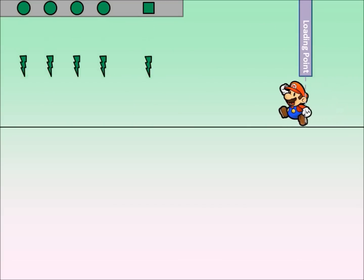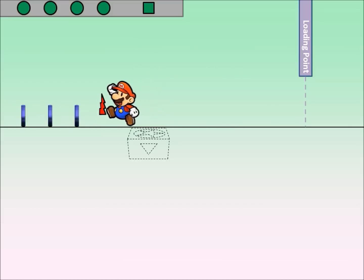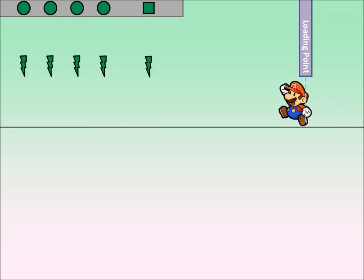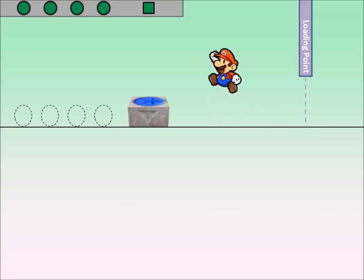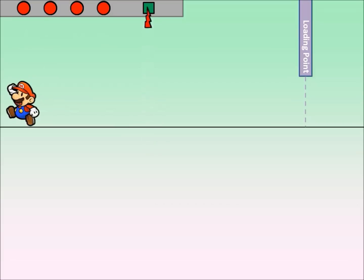When Mario goes through the loading point, the blue coins and the blue coin block are loaded. If Mario ground-pounds the block and collects the blue coins, the coins will unload and their state becomes red. If the timer runs out, the remaining blue coins and the blue coin block will unload. If all of the blue coins get collected — as in all of their states become red — then the timer will be cut short and the blue coin block will disappear right away. Blue coins unload if the timer runs out or if they're collected. The blue coin block unloads if the timer runs out or if all the blue coins are collected.